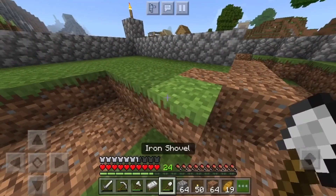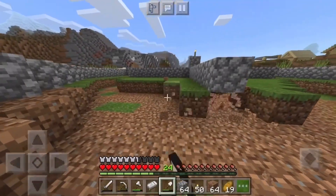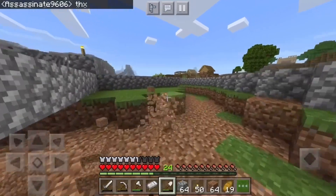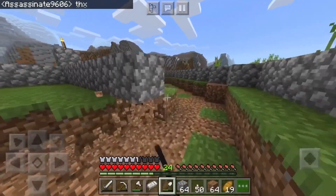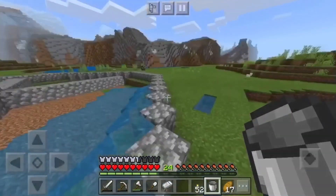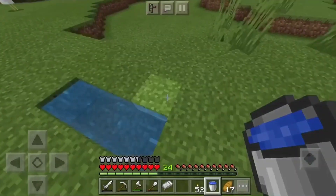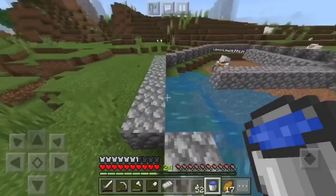So what we're gonna want to do first is mine out our area for all the mobs that flow out of the mob farm to get flown into the killing chamber, so we're just gonna dig out. Okay, this is kind of confusing. Oh, I got the wrong part. It's so annoying — I can't make infinite water sources with this. I mean, with the three-bucket method you can.